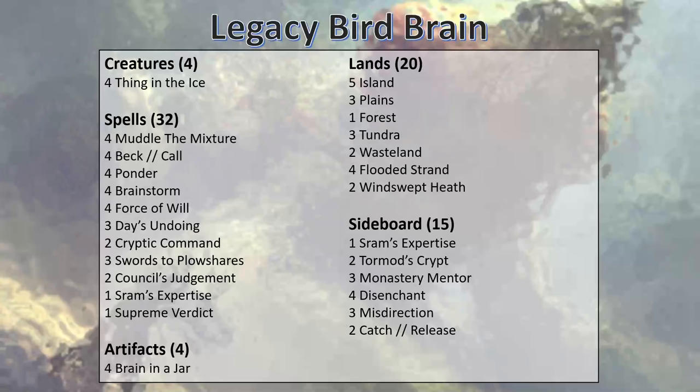Hello internet! My name's Patrick and this is Fringeworthy, the show where I talk to you about weird magic decks. Today we're going to be talking about a deck called Birdbrain. Now, a lot of you are familiar with the modern version of Birdbrain. I saw it, thought this deck would be better with 4 Force of Wills, 4 Brainstorms, and 4 Ponders. So I made it. Here it is.